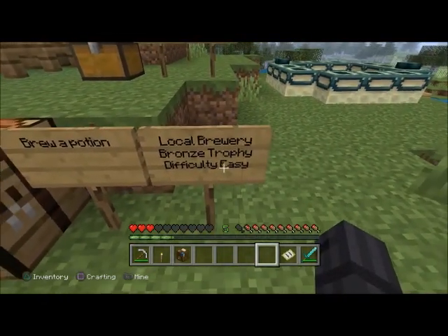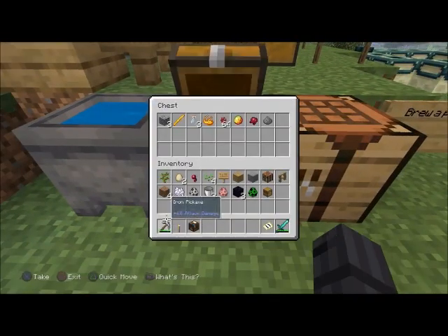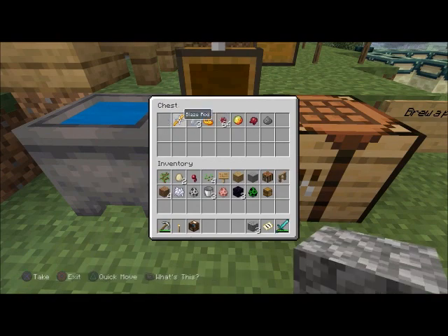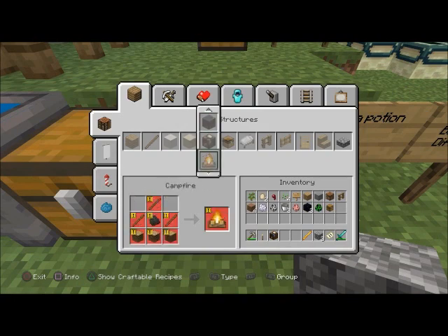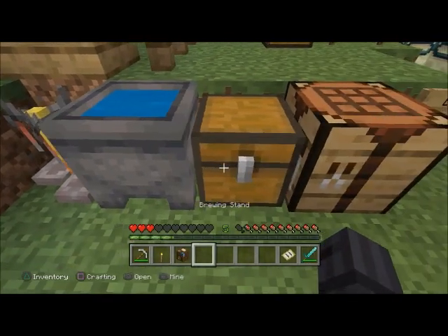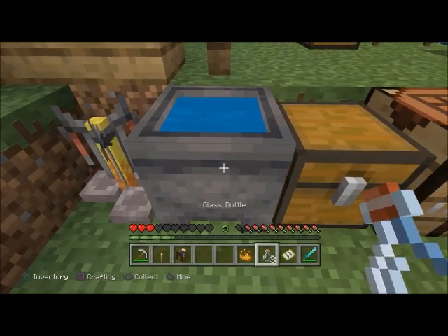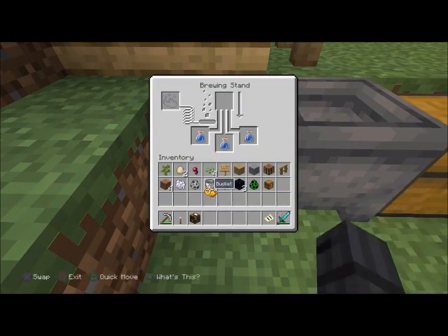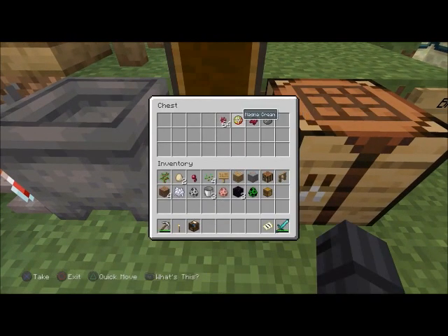'Local Brewer' — bronze trophy, difficulty easy. Brew a potion. Make sure you have a brewing stand — the only way to make a brewing stand is you need one blaze rod and three pieces of cobblestone. You'll also need three bottles and one blaze powder, so make sure you kill another blaze to make some blaze powder.